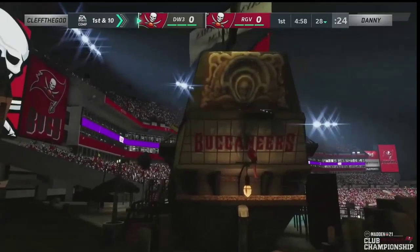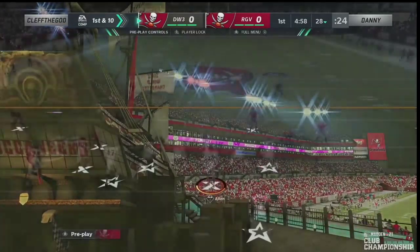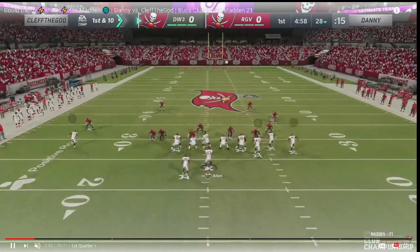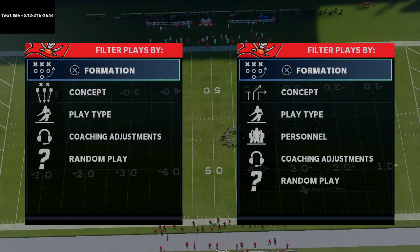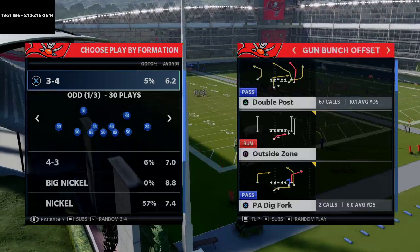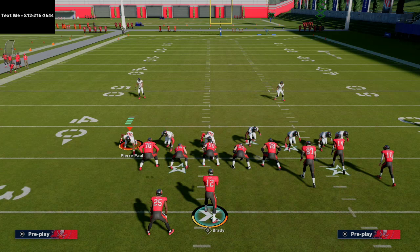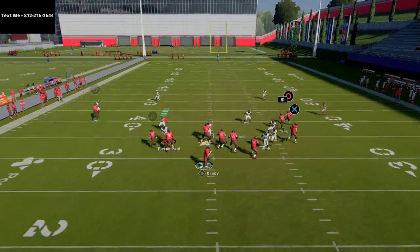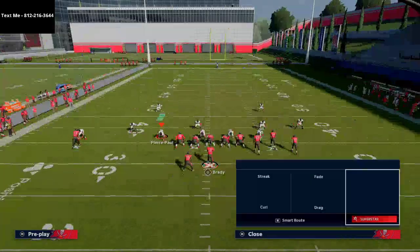Clef starts on offense first. I think Clef literally only threw one bad pass this game on the very last play, which is really interesting. Clef the God is one of the best offensive players every single year. You've got Chad Johnson, Terry McLaurin, Tyreek Hill, Chris Cooley, and Reggie Bush. What you're going to see from Clef is just a simple flood concept. He's in gun bunch offset on the middle hash, and he goes to this flood concept to get to a hash.